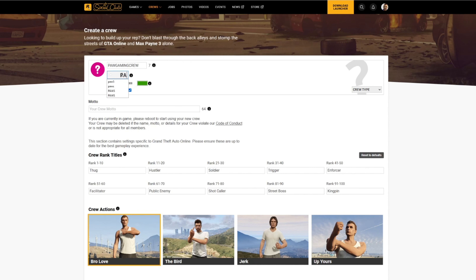Be sure to choose a name and tag that reflect the personality and theme of your crew, as well as a logo and color scheme that stands out.